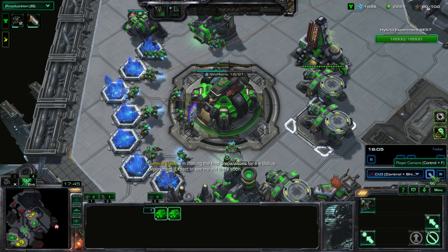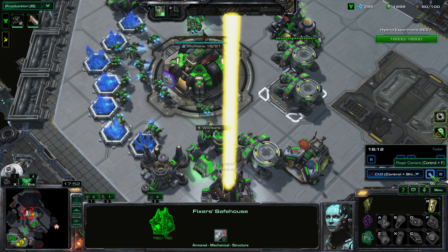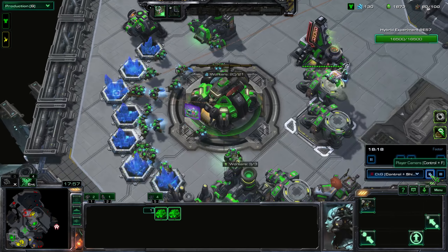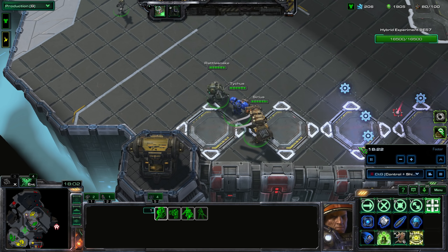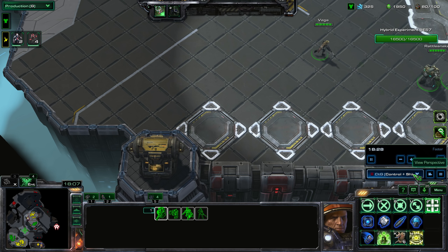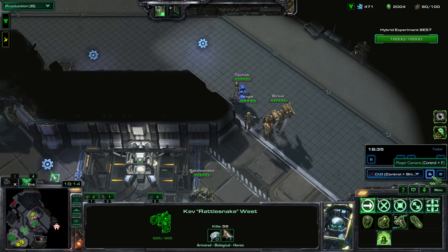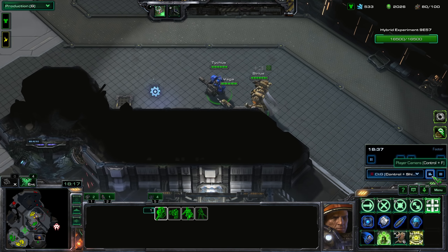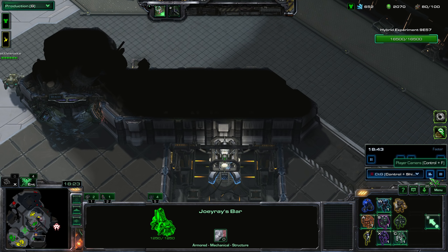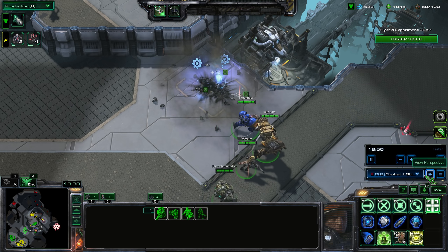I got my fourth outlaw, Vega, who will allow me to mind control enemies. I'm trying to get upgrades for her, but I'm constrained by mineral income, so I wait for enough minerals before getting her last upgrade. Meanwhile, I'm collecting parts to buy us more time and help power up the Valias.